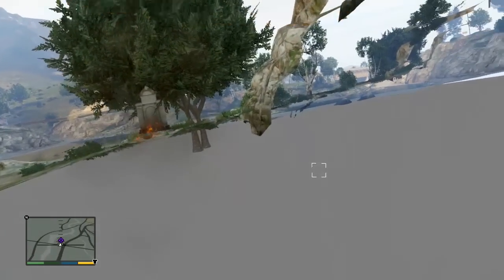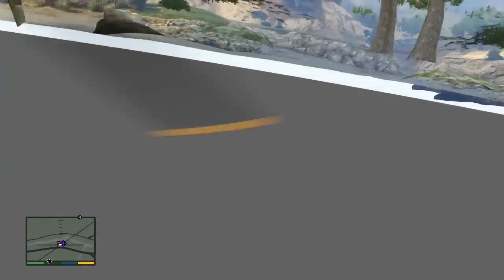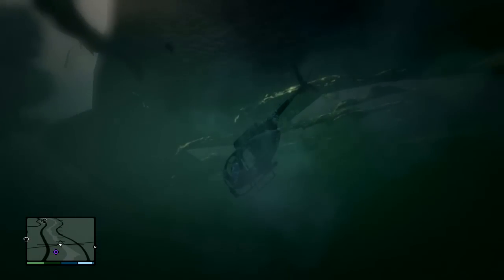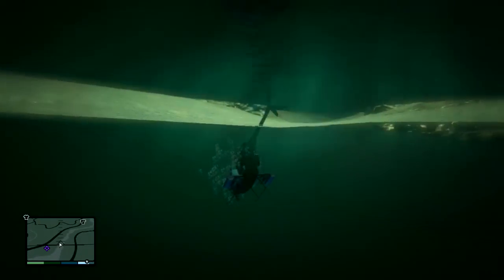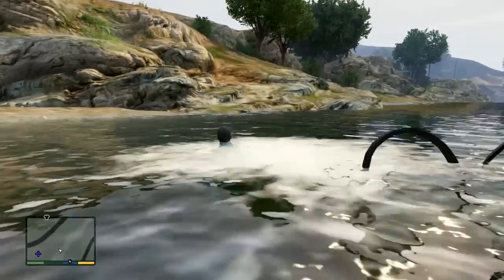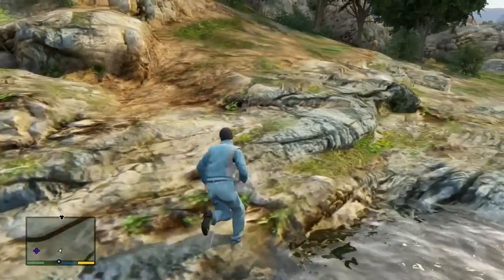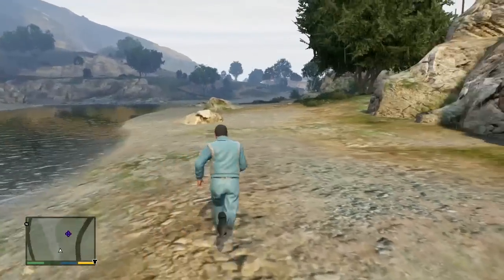I do believe that this in some way, shape, or form has something to do with a jetpack, and it could be a clue in helping solve that mystery, just with the whole anagram thing at the airfield and the location of this thing. I don't think it would just randomly be there like the other grave site on the other side of the map. Let me know down in the comments what you think, because you guys know a lot more about this than I do.